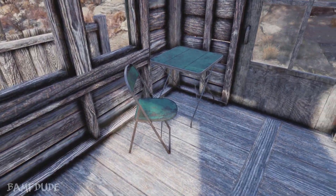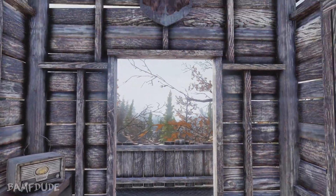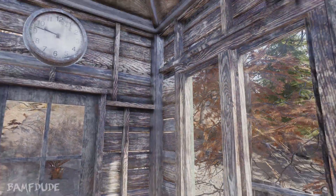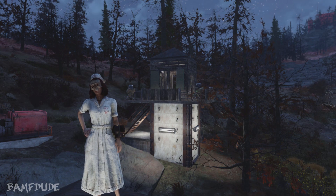We've got a table and two chairs, a bookshelf with a radio, and some wall decorations. Here we have it in the darkness just to show off what the lights look like.